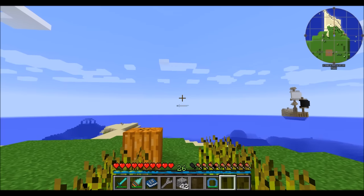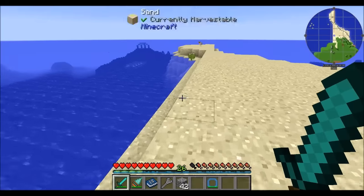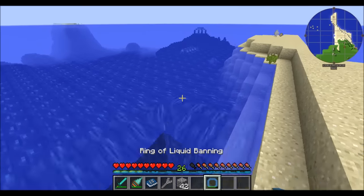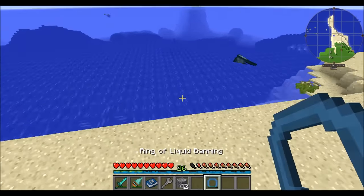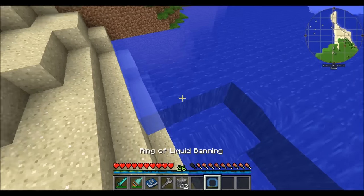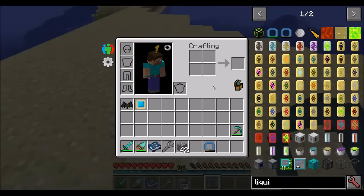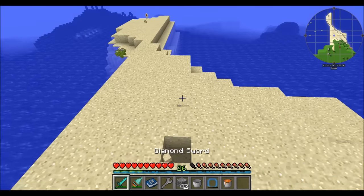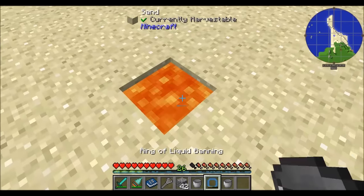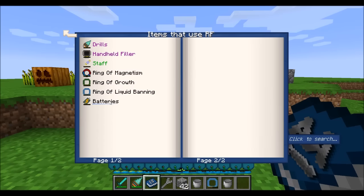The Ring of Liquid Banning is a pretty neat device. When it's in your hand, it'll automatically remove liquids nearby. Water will refill itself based on simple water mechanics, but if it's a single block of water, for example, it'll be gone for good. The same applies to lava. And that covers all the items that use RF.